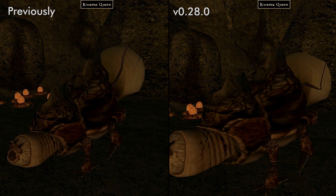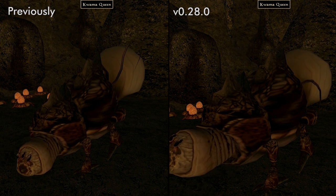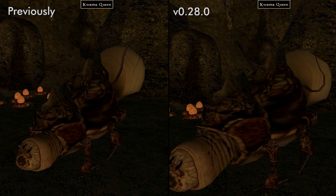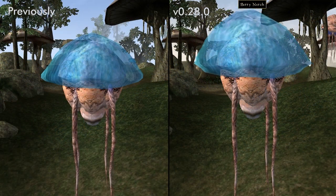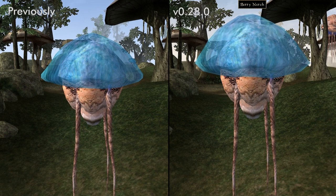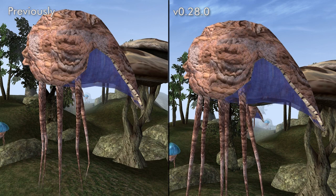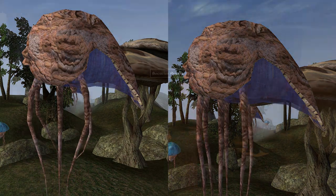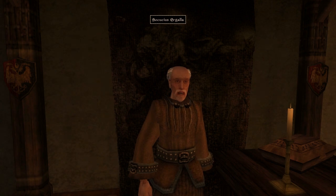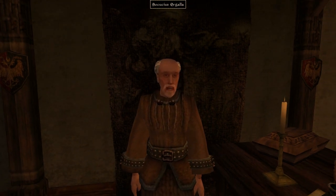Vertex Morph animation support has been implemented. You can see this type of animation when looking at the thorax and antenna of the Kwama Queen as they flail about, or at the bodies of Netch creatures as they regulate their air sacs or whatever it is that they do. This also paves the way for facial animations, which are a work in progress at the current moment.